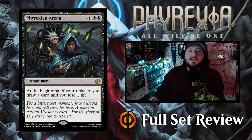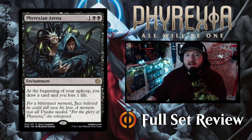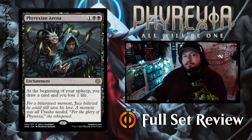Then we've got a reprint of Phyrexian Arena — one black black for an Enchantment. At the beginning of your upkeep, you draw a card and lose a life, which basically gives you two cards per upkeep. This is also an important story moment: Vraska had been turned but Jace had not. He tried to take her on a lovely date to remind her about love and being a living creature instead of an oily tentacle machine, but it did not go well — she stabbed him through the chest.